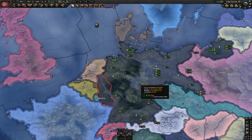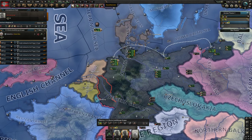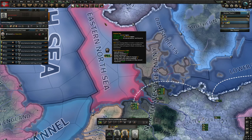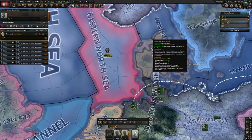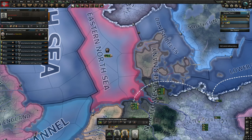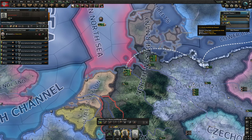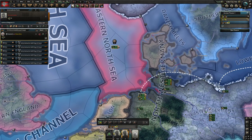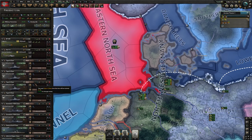Hey guys, one of my viewers messaged me saying he was having trouble microing the navy, so I wanted to do a video showing some very basic mechanics about what I do with the navy and how to micro it. As you can see, I have a naval exercise mission out here in the eastern North Sea. I've been told there are more optimal areas, but for my purposes, exercising here with a very small sub navy is fine — it doesn't waste a lot of fuel and gives me a little naval experience.